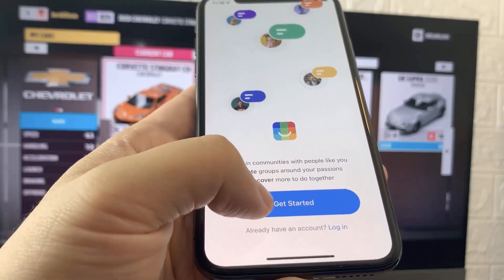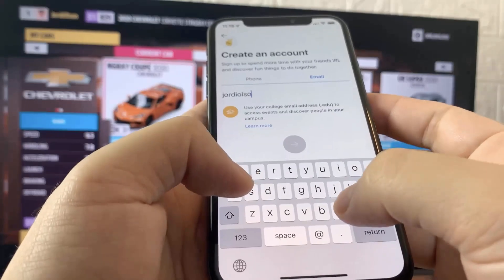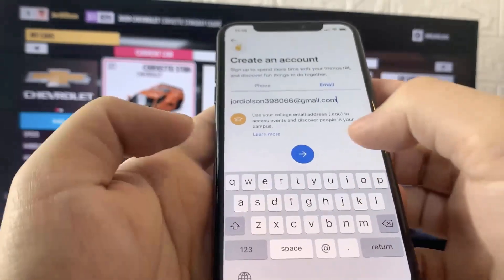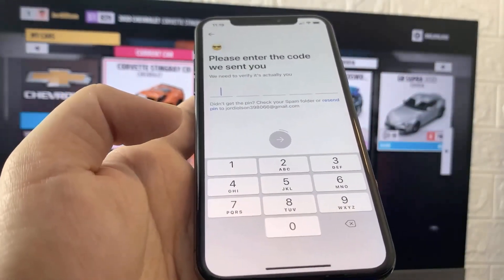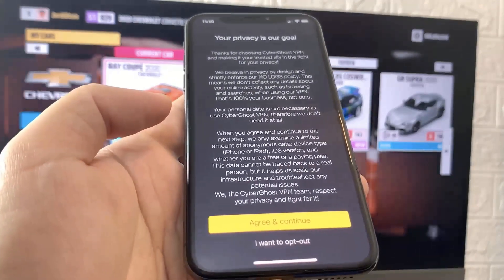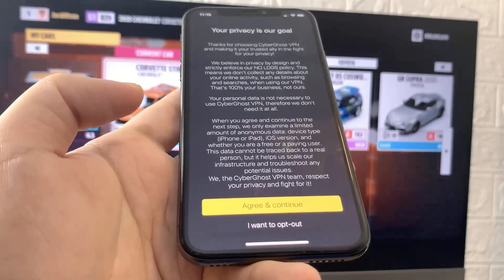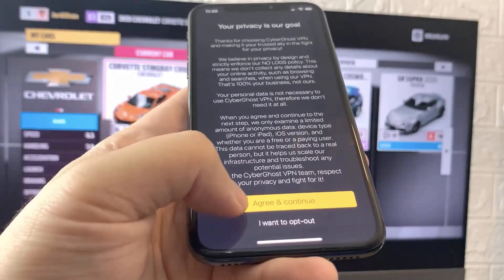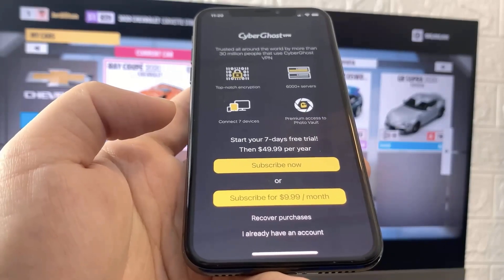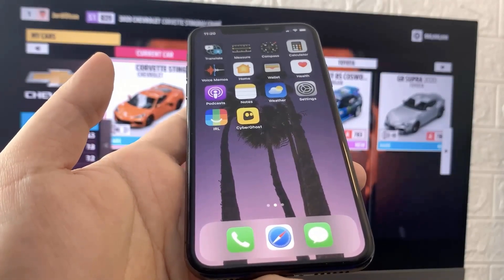Once the app is downloaded, open it up and follow all the instructions. For this app, the instructions were to sign up, so make sure you follow all the instructions. If it tells you to sign up, go ahead and sign up. Once you've completed everything, exit out of that app, then open up the second app and complete the whole process. Make sure you follow all the instructions or this will not work.